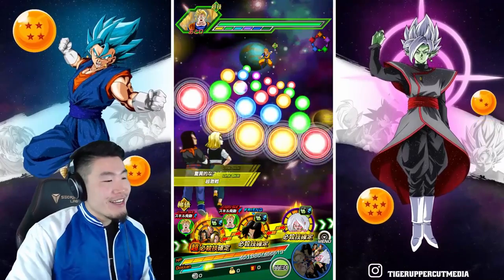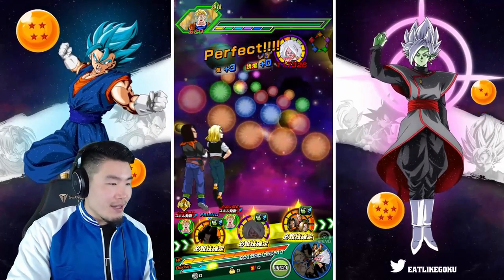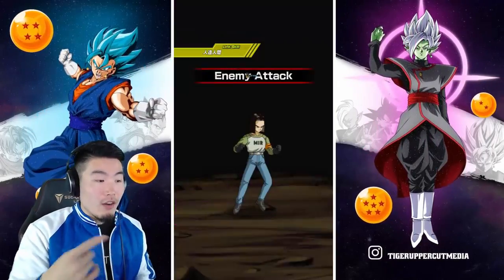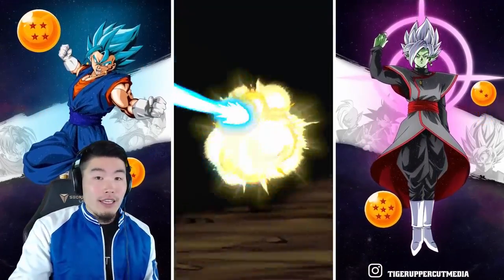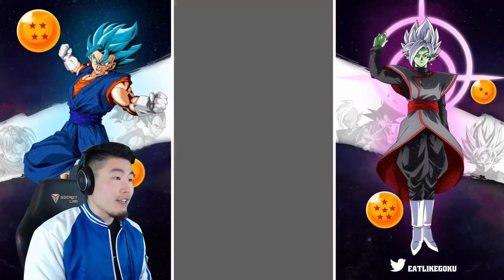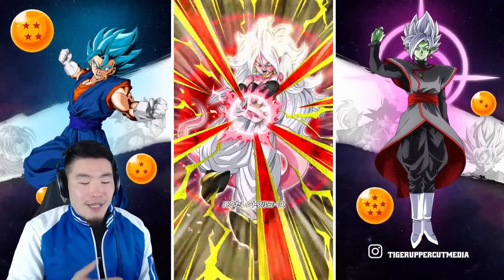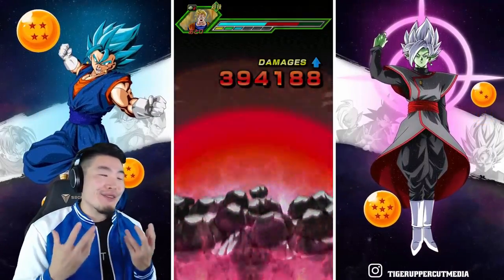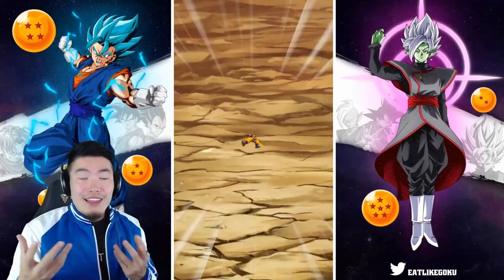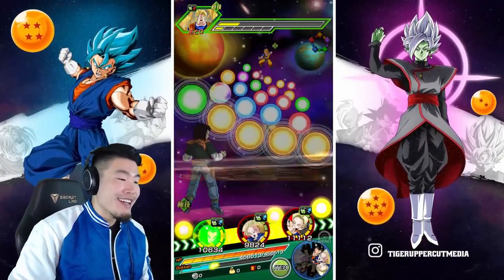You guys know how much I love these androids, especially Android 18. That's why it hit me so hard when I couldn't pull the new LR androids on Global in like 3,000 stones — not just because of the bad shaft, but because I just love the androids so much. And after what they did to me with LR Gohan's banner, 3,000 stones with nothing, I thought for sure I was going to get the LR androids and it just didn't happen. It really hurts, man.